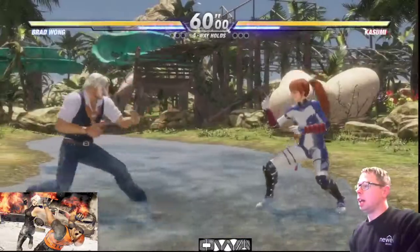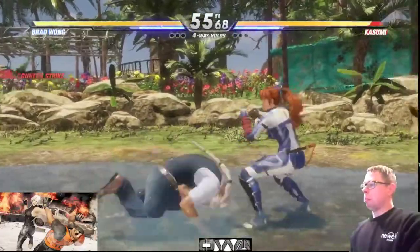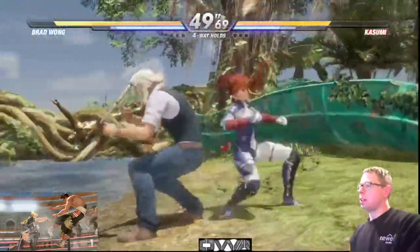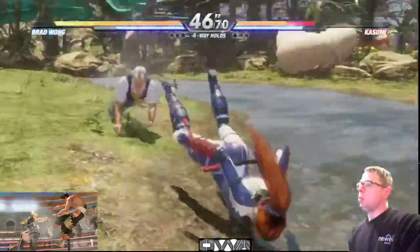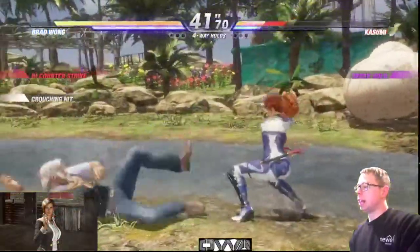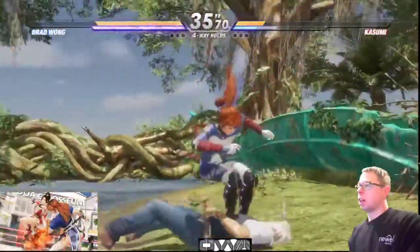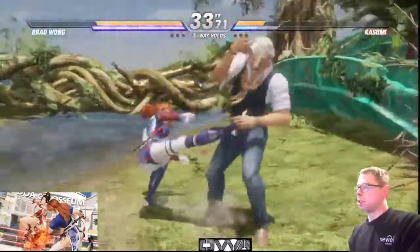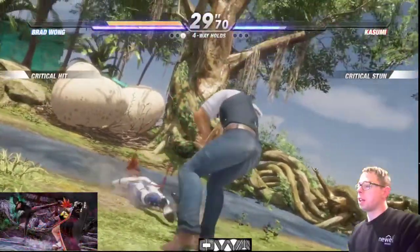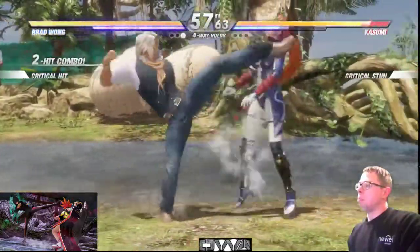I've played the AI a lot so I have a pretty good recollection of what Kasumi's gonna do. So what does Kasumi do? Her big throw — the one where she goes and spins — she uses it a little bit too much. Did you see she threw again? She does the jump thing which is just ridiculous.